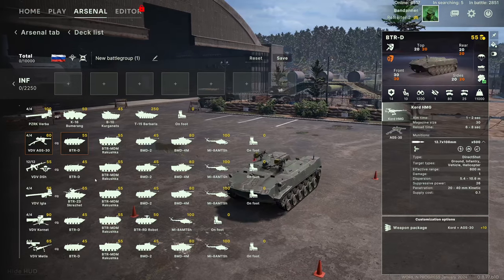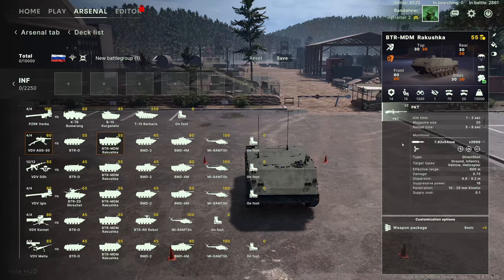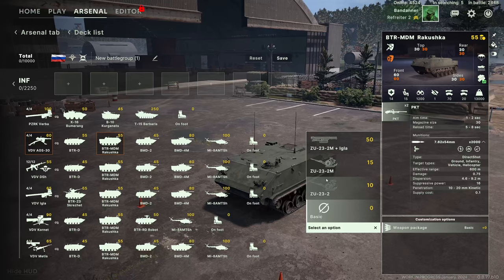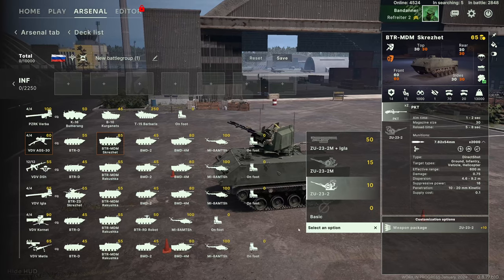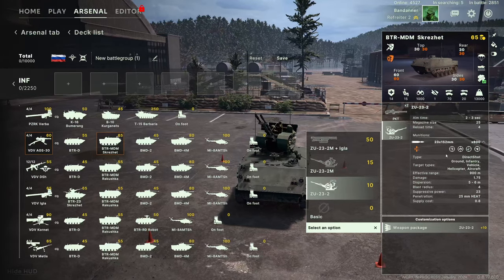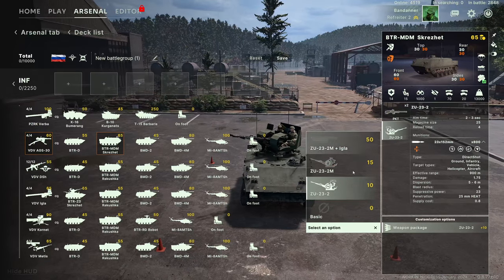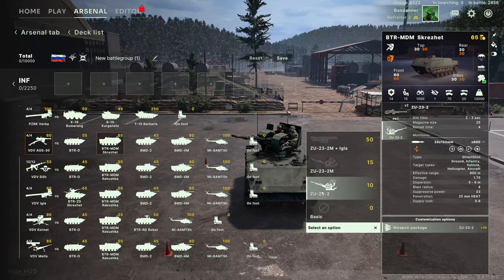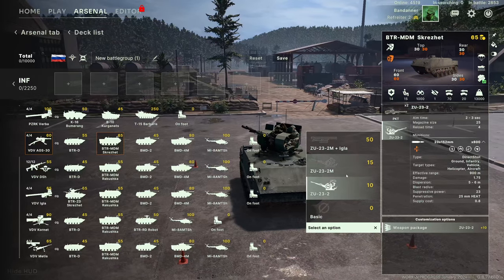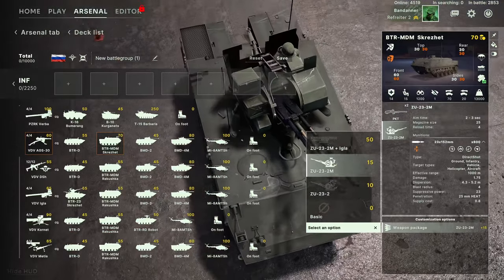The BTR MDM Rakushka is a 15-man transport — plenty of people fitting in there, a bit slower at only 70, but it can be airdropped. The BTRD can also be airdropped — obviously these are the airborne forces so we're getting into stuff that can be airdropped. Weapons upgrade package: one option is the ZU-23-2, an anti-air gun that can fire at ground units as well — HEAT penetration rounds, fires at infantry, vehicles, helicopters, and aircraft — and it's still paradropped with that weapon equipped. Can be upgraded to the ZU-23-2M which is basically the same thing but with some guidance added.